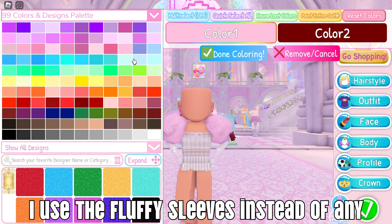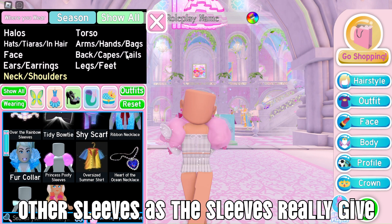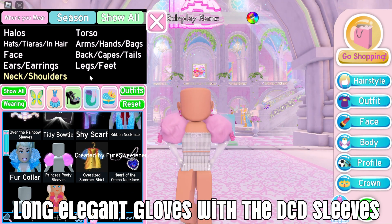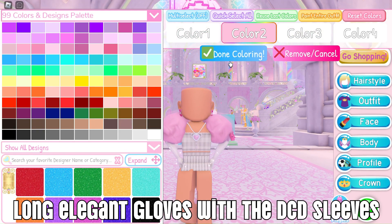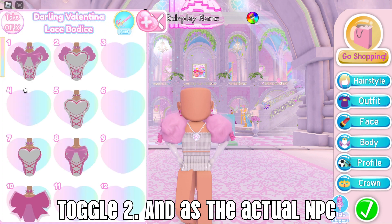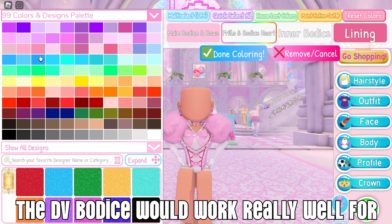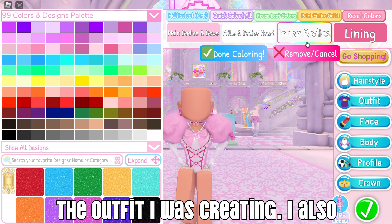I used the fluffy sleeves instead of any other sleeves, as they really give off that pageant vibe. I exchanged the long elegant gloves with the DCD sleeves toggle too. And as the actual NPC didn't have any corset, I thought that the DV bodice would work really well for the outfit I was creating.